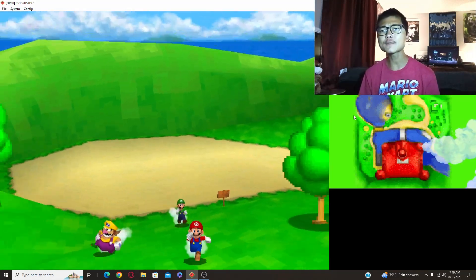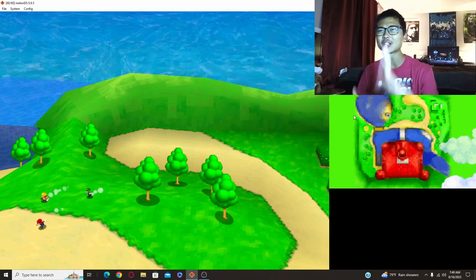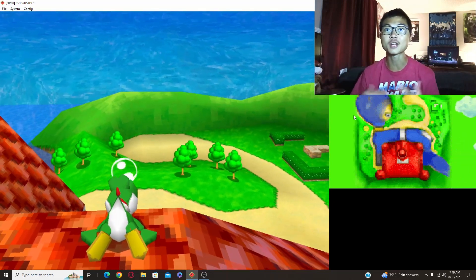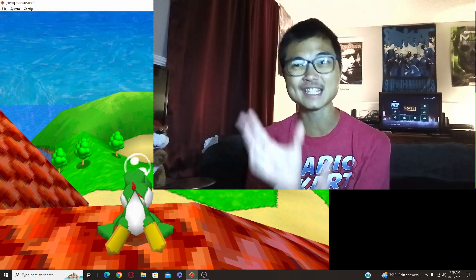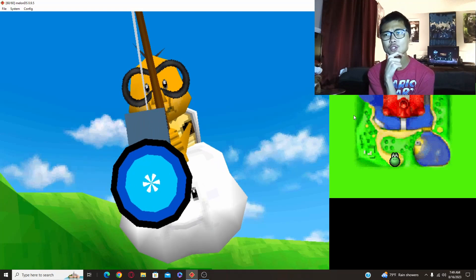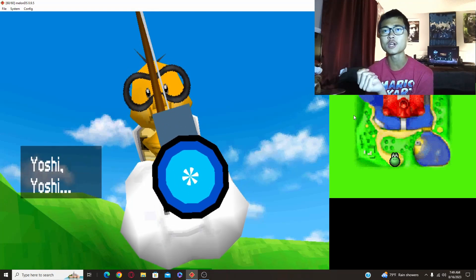It's kind of a toss-up because on the N64 original, things are a little smear-looking just because that's what they had to do — they had to compress a lot of things to make everything fit on that 64 megabyte cartridge. But at the same time, things look a little more pixelated on the DS version. So it's really one of those pick-your-poison situations.